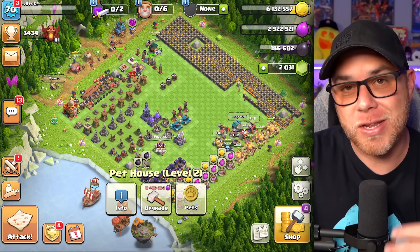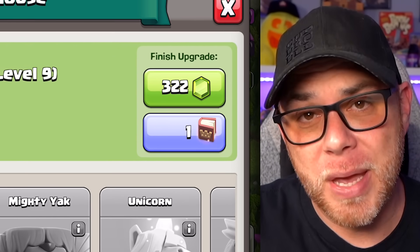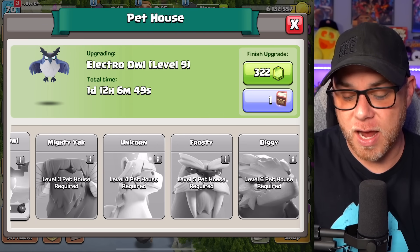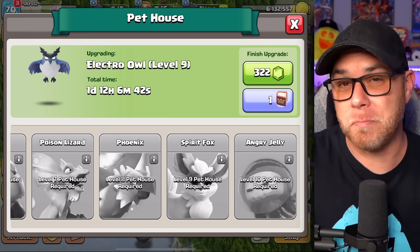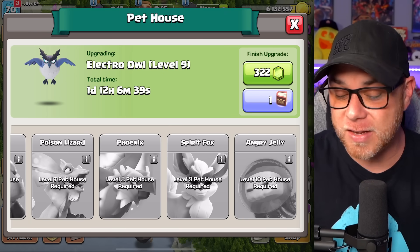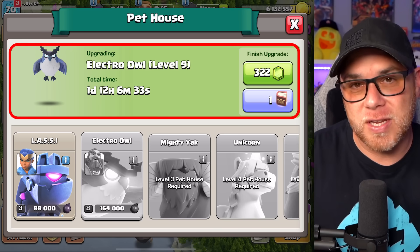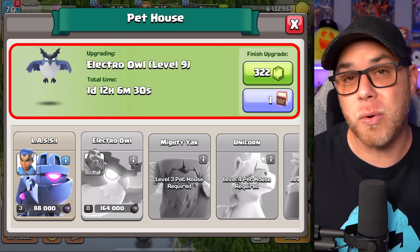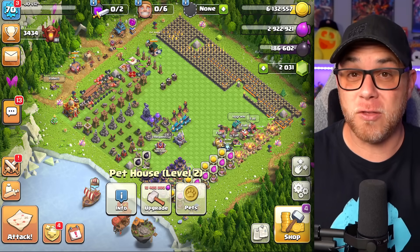The last thing we focused on was the pet house. It wasn't an ideal pet to upgrade — I'd much rather upgrade the unicorn, diggy, phoenix, or spirit fox since those are used most by town hall 15 and 16 players. But we didn't have the pet house levels nor those pets unlocked, so we focused on the electro owl for now. It's currently going to level nine and we'll continue upgrading it until we get more pet house levels.